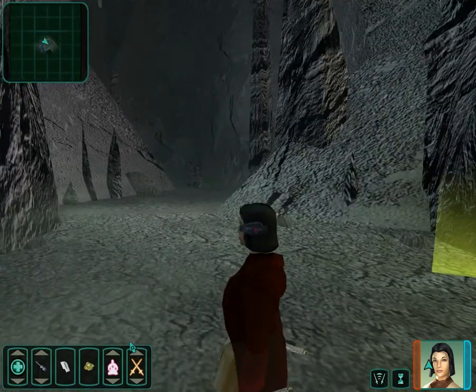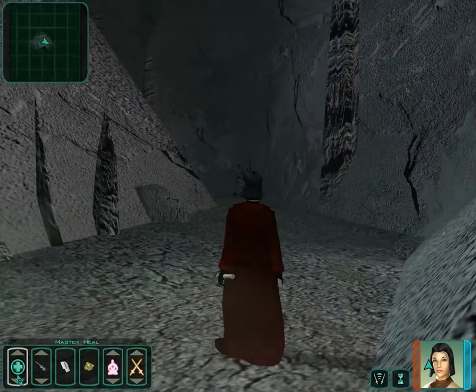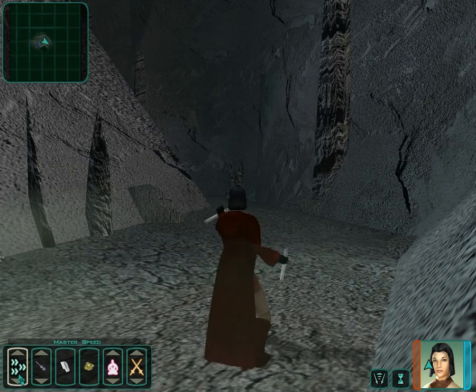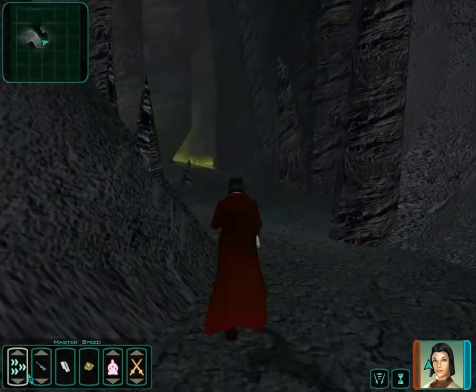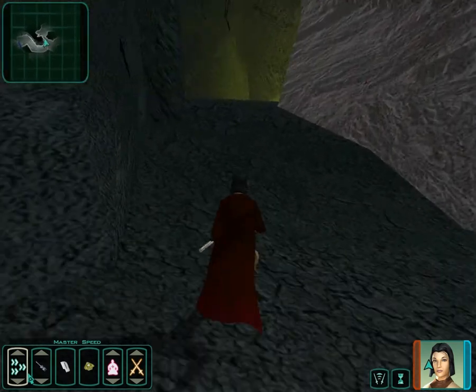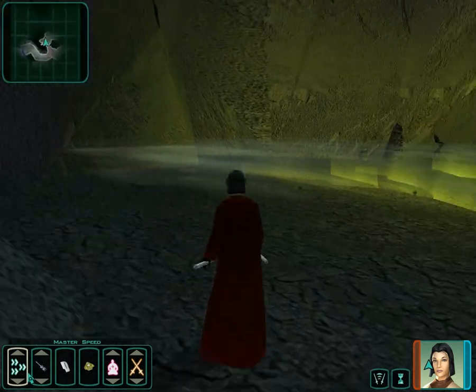Welcome back to this Let's Play of Star Wars Knights of the Old Republic 2. Last time we came to Malachor and crashed our ship yet again. I think that's like the fourth time in the game you've crashed the ship — at least it wasn't shot down this time. I guess we just hadn't thought of a very good pilot.